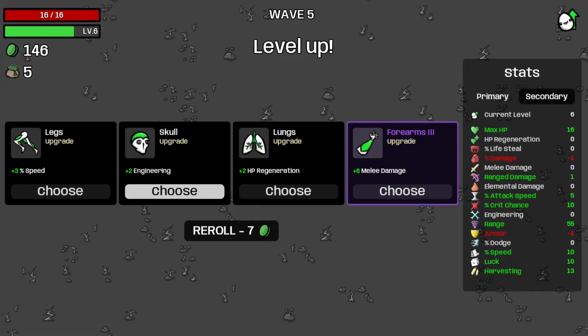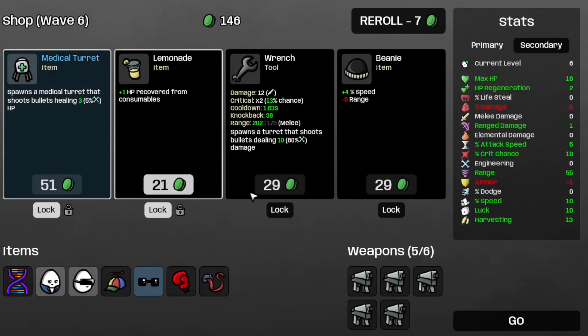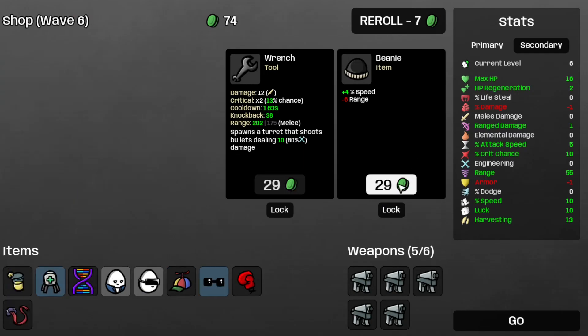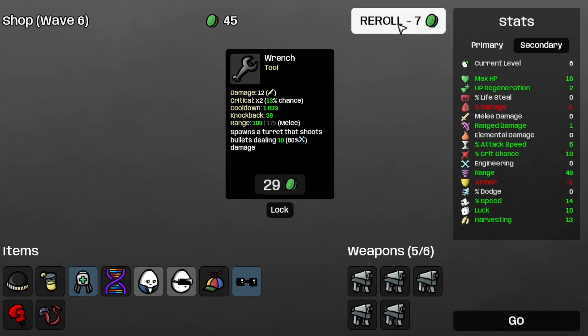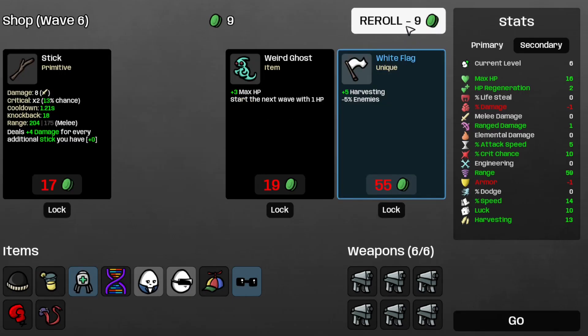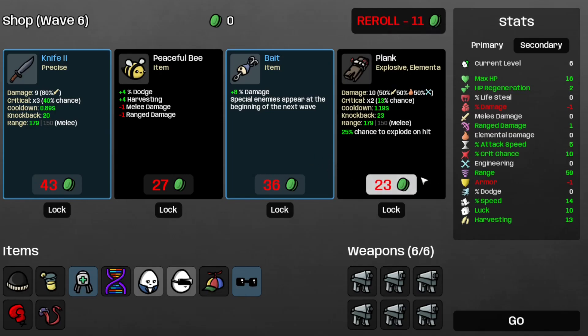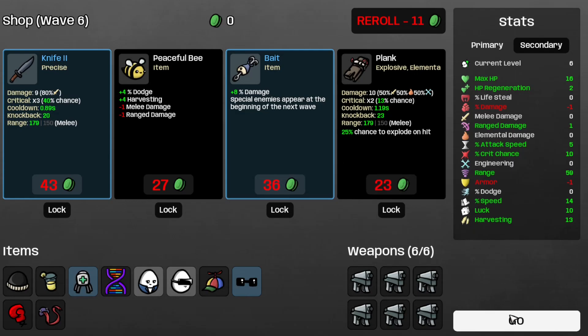And that's wave 5 completed. Take the regen, the medical turret, the lemonade, and the beanie. Reroll. Take this SMG. And yep, I'm going full SMG this one, unless I find a minigun or a rocket launcher or a nuclear launcher or something along those lines. Then I'll just switch over to that. Let's move on to wave 6.